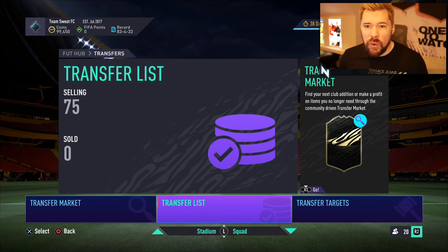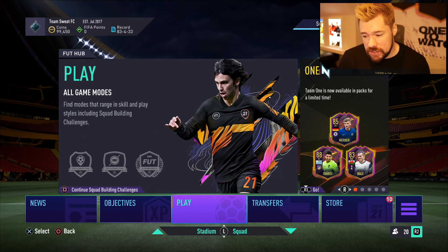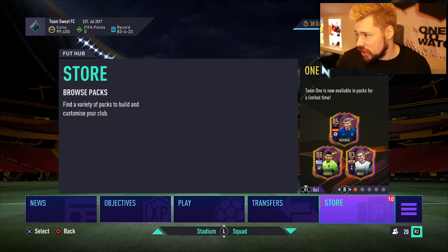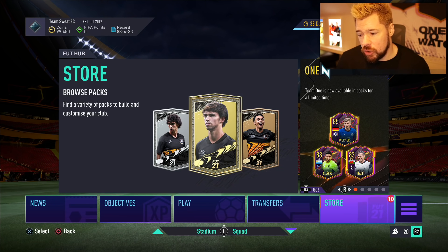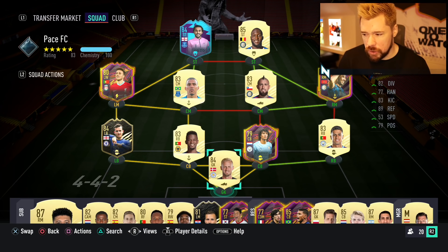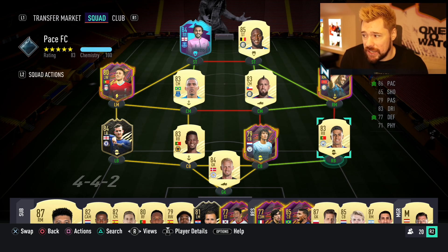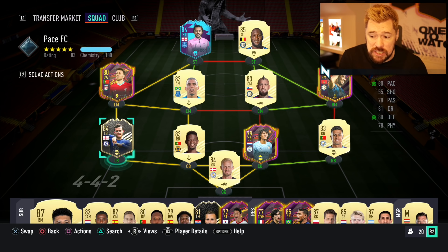What's up guys, Nepenthes here, welcome back to another episode of the Road to Glory. By the time you're watching this it's Wednesday, we're starting with 10 more two-player packs. We've built a new squad - changed it a little because of Nelson Samedu we packed yesterday. We've put together a Premier League defense, playing Cancelo at right back, Nathan Ake at center back, and Samedu on seven chem at center back.